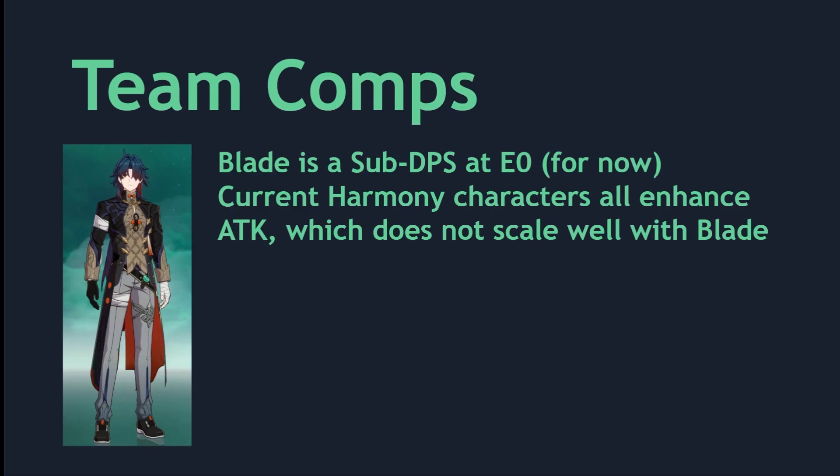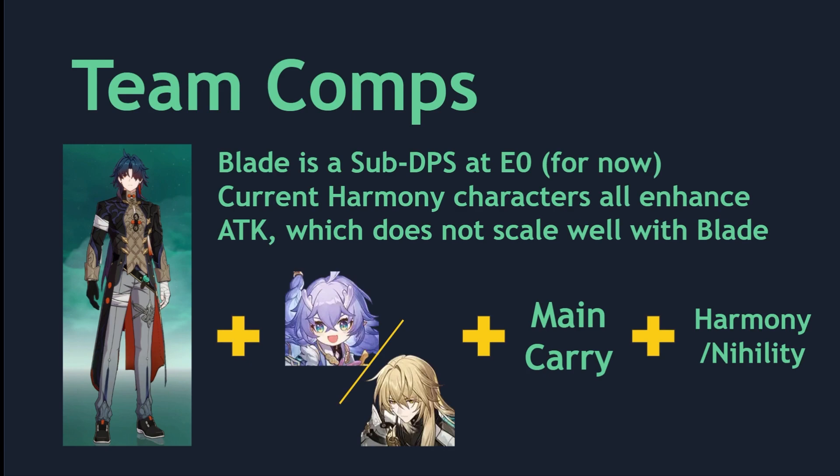Because Blade is very self-sufficient, he's a very flexible character that can fit into many different team comps. His main role is a sub DPS. The reason that Blade is not the main carry is that current harmony characters do not synergize with Blade — at the moment, all characters enhance attack in some way, which does not scale super well with him. Take Ting Yun for example: her ultimate is great with Blade, but her skill is not effective. You can pair Blade with a passive healer like Bailu or Luocha. Bailu's invigoration and Luocha's healing field make Blade very easy to use.